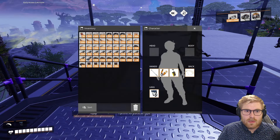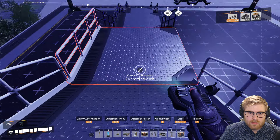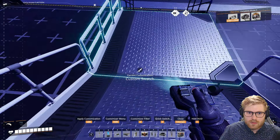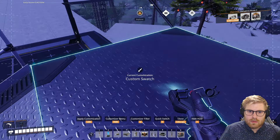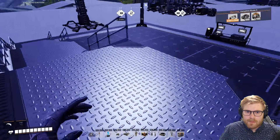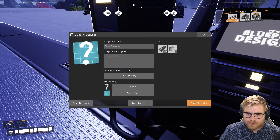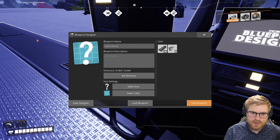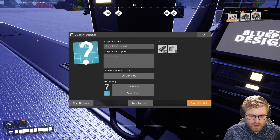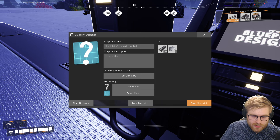Alright, I think that's it. Let's give them our little handy-dandy color swatch. That's it, man — that's a blueprint right there. Save blueprint. It's gonna be called Hand Rails — hand rails, so you do not fall. That's what hand rails are for, just by the way.